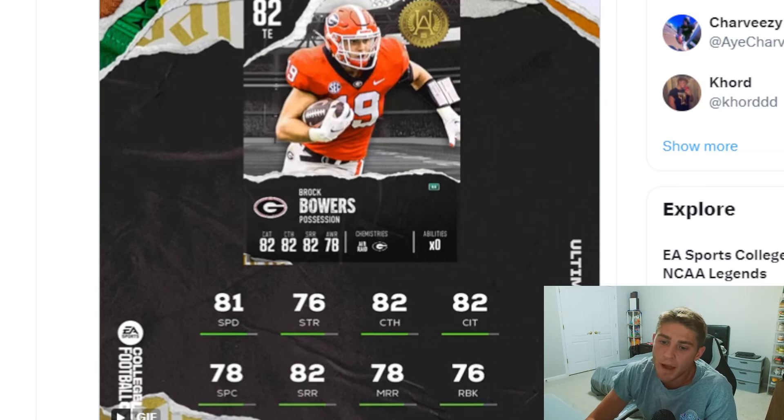Starting the top three — I have Brock Bowers. The real reason Brock Bowers is high up on the list is the way this game is going to play. You can have like four tight ends on your field, so many different offensive styles. You're going to want to have more than one usable tight end on your team. Brock Bowers at number three looks really good — 81 speed, 82 short route running, 78 medium, 76 run block. I got a feeling that 76 run block with 81 speed we're not going to see on any other card. Brock Bowers might be the best tight end in the game day one.